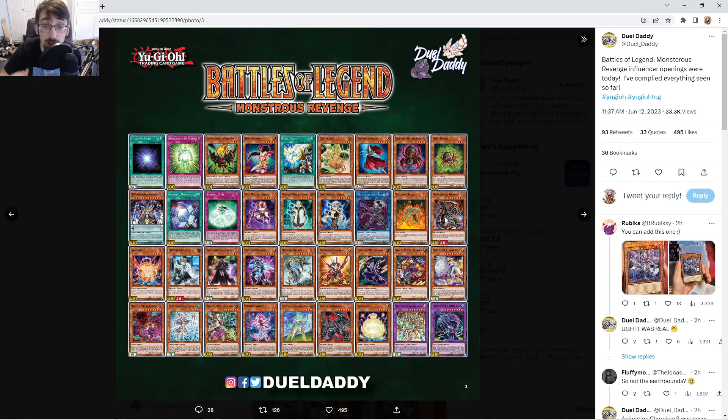We have Dark Armed Dragon as a 25th — I'm cool with that, but I'd rather spend my money on a Ghost Aratama. I said this was going to be either in Monsters Revenge or as a super in OTS 22; I thought OTS 22 more, so looks like I was wrong. Iblee as a secret — we already knew that, but great pick. Photon Vanisher getting an ultra reprint is cool even if I don't personally like the deck — it was a little bit of money.